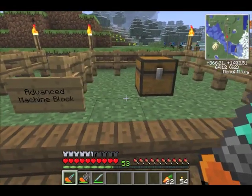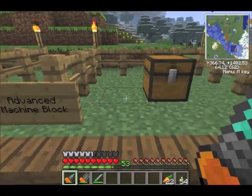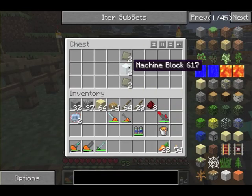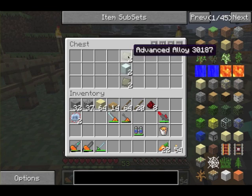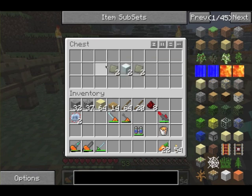The next thing you're going to need are advanced machine blocks. They have the same yellow text when you make them. Right now we have the machine block and the rolling machine made as those advanced alloy pieces. You can put them like this too — it doesn't matter.